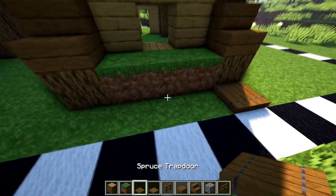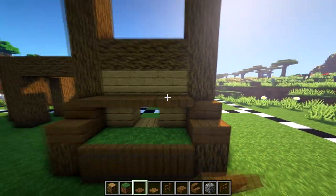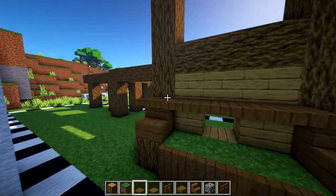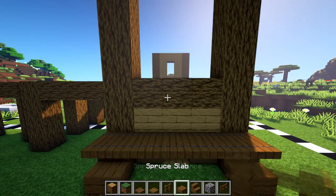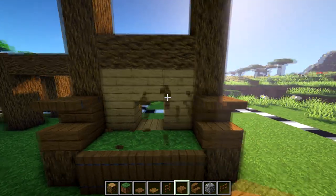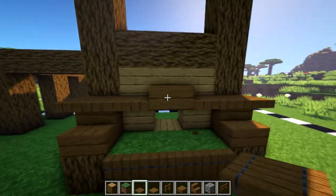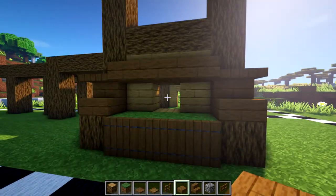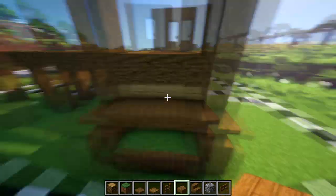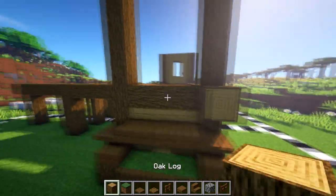We can put some spruce trapdoors there, and then above that just like that — or if you want to go over the top with a different shape, you can do something like one in the middle and two at the side. You can mess around with different kinds of things; it doesn't have to be exactly like that — it's not going to affect the build all that much anyway.